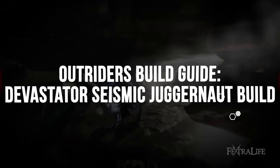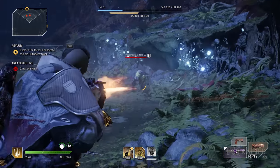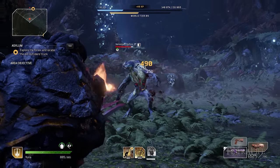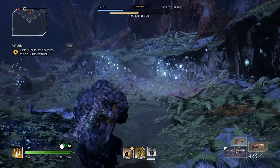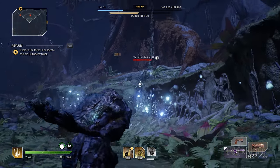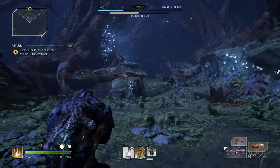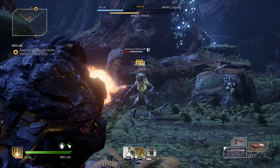The Devastator class is the only class in Outriders that does not have a rounds buff that can boost their damage drastically, meaning you have to be a bit more creative when building it because its pound-for-pound damage falls behind early on. However, what the Devastator class lacks in damage it makes up for in survivability, making it easily one of the best classes when facing bosses.